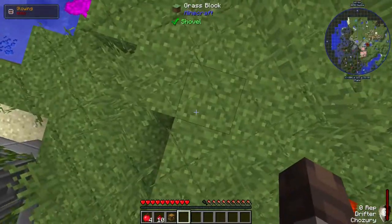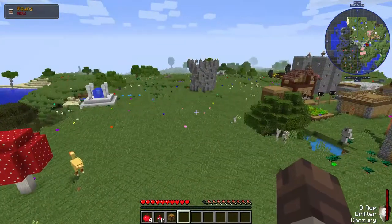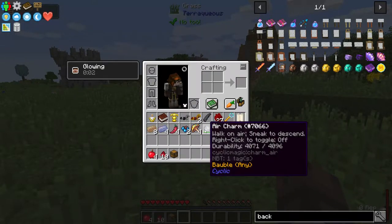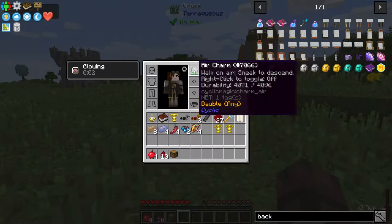See this is the air charm already at work — whee! I'm going to turn it off right now since I don't need it, and stick it in my baubles to free up some inventory space.